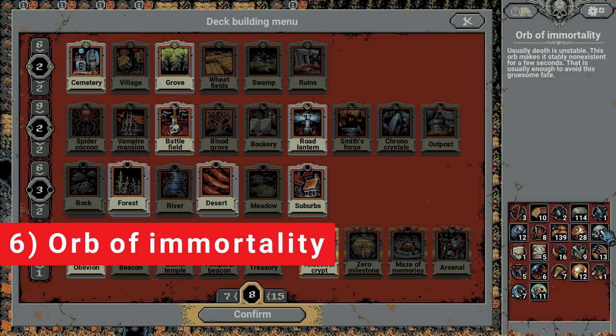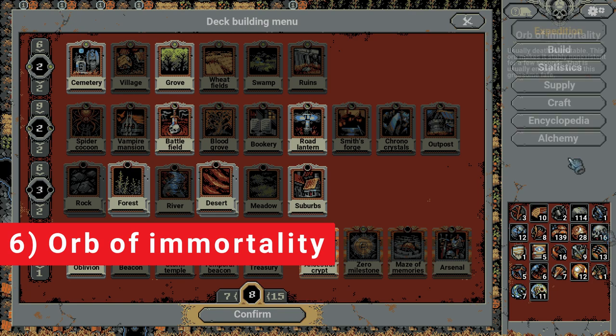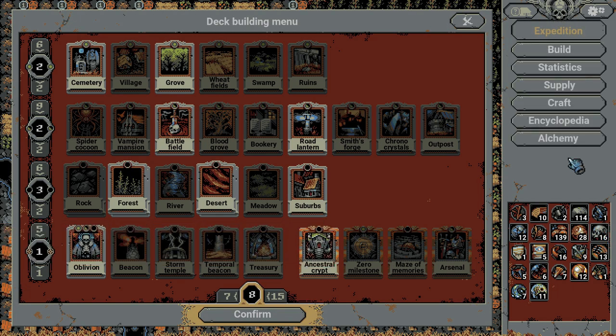Number six: Orb of Immortality. These only come in whole orbs. You get these from defeating chapter bosses. What is it used for? Well, when you die, you can choose to use these in order to keep 100% of the items you gained from the expedition — pretty handy when you die after a long expedition. My favorite way to get these? Occasionally do runs that are focused more on fighting the boss than gathering resources.